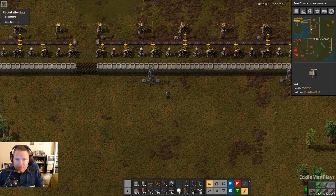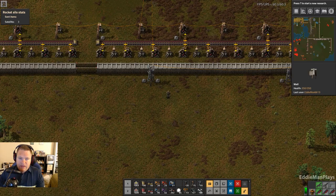Hey guys, welcome back to Factorio. This is Eddingman, episode number 64. Last episode we went ahead and got our mission critical series arc up and rolling.